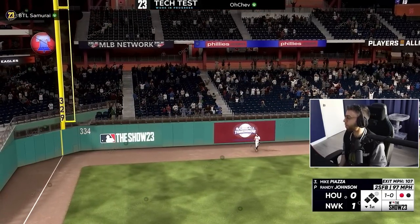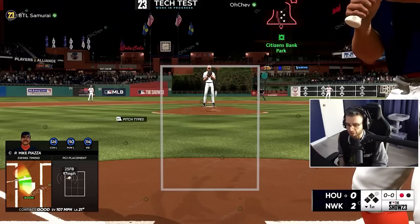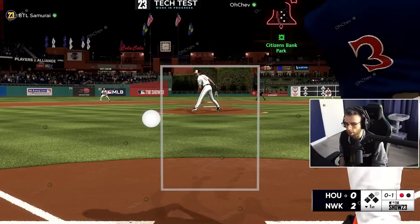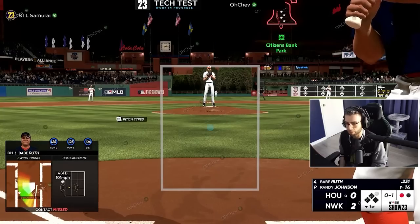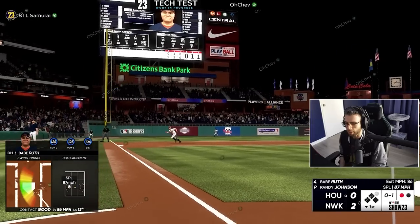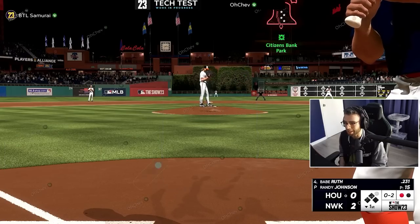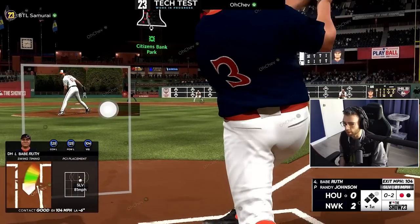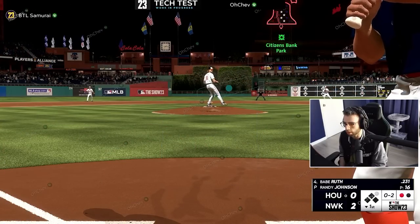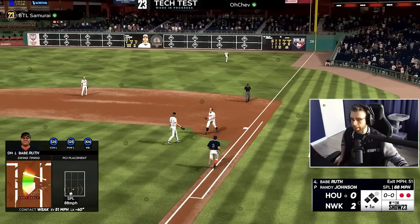Hitting feels so good when you actually square the ball — the feedback is much more logical. I know where to trace if things go wrong: I check the pitch thrown, my timing, the launch angle, and my PCI placement. It's all much more intuitive. I also like using the PCI anchor set to 'free' — you can now lock it anywhere in the zone, as opposed to the typical nine dots. You can kind of place it anywhere, which I like.